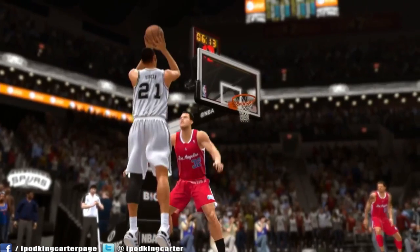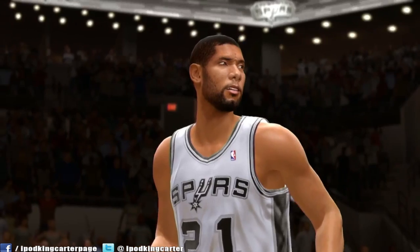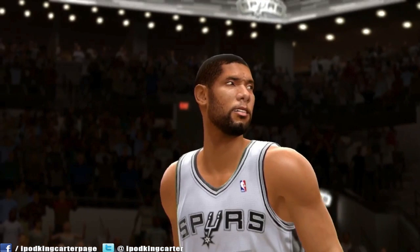I really like this pose — this is Tim Duncan at his finest. His jump shot form is right, and once the clip moves on you'll see that the ball hits off the backboard. That's what Tim Duncan does, and that's what I like to see. Real basketball — nobody's double teaming him, it's a one-on-one situation.